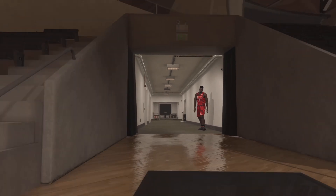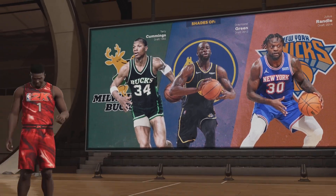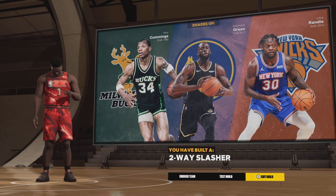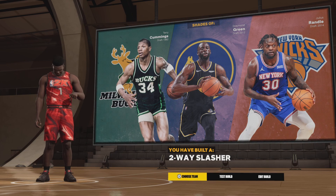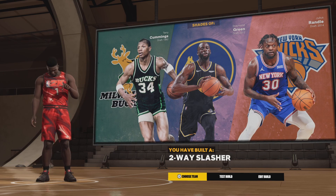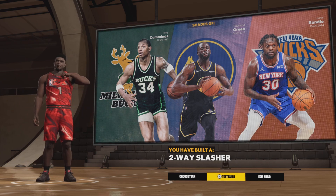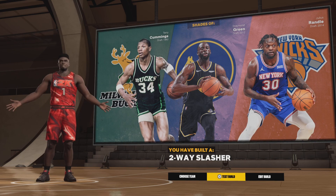The comparisons on this build are questionable — you get Draymond Green, Trey Cummings, and Julia Strandel. Not the best comparisons, but you do get a two-way slasher archetype, which is close to Zion even though his defense can be lacking. That's the end of the video — drop a like, comment who you want to see next, LeBron will be out in the next hour or so. Subscribe if you're new, turn on post notifications, and peace everybody!